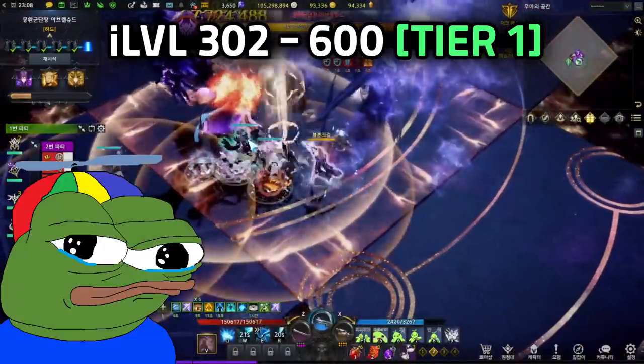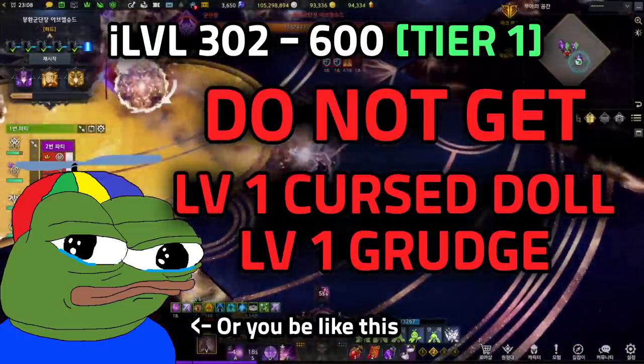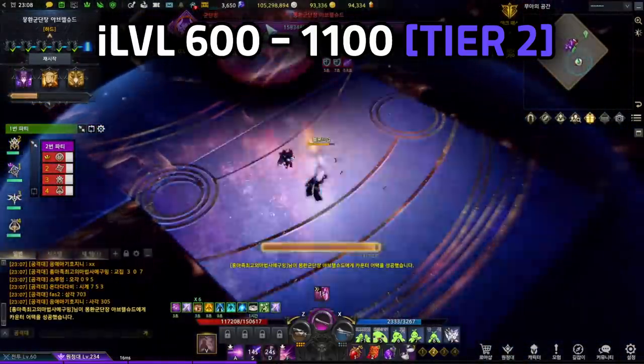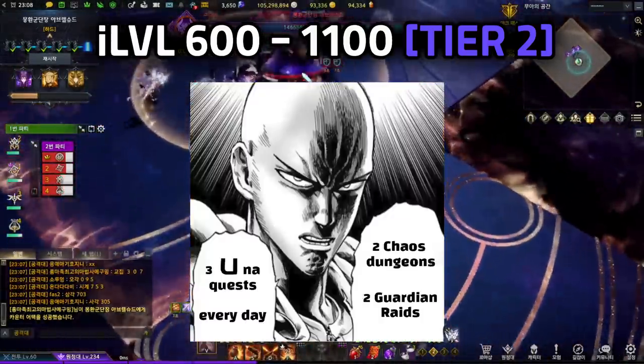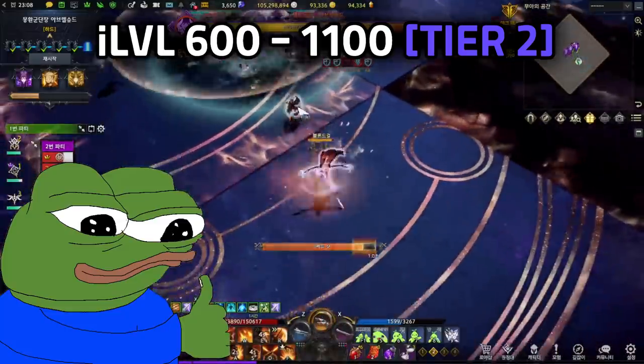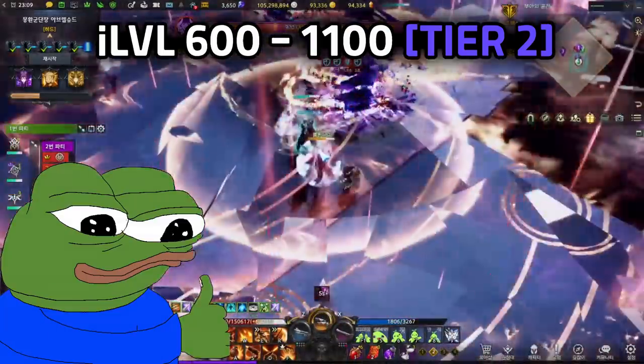Don't worry about engravings — just make sure you don't have level 1 Grudge or level 1 Curse Doll. Item level 600 to 1100 is Tier 2. Same thing: equip as you go and do your dailies and adventure throughout the game. If you loot gems, wear them and sell them later when you reach Tier 3. Having level 3 of one engraving is good, which is 15 diamond nodes, but please don't be stressed out about it.